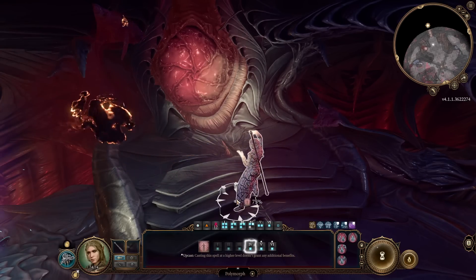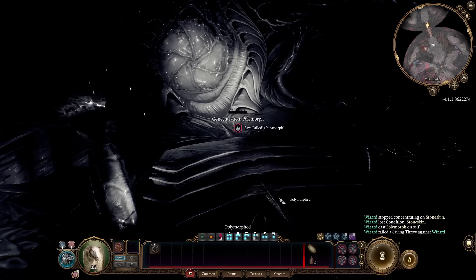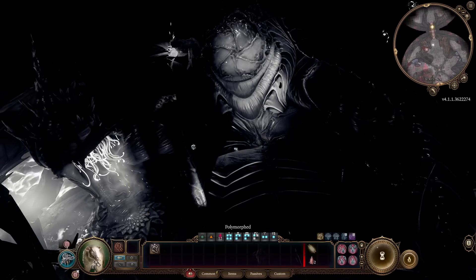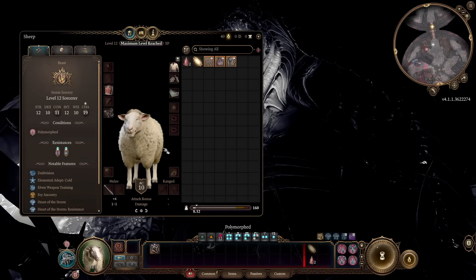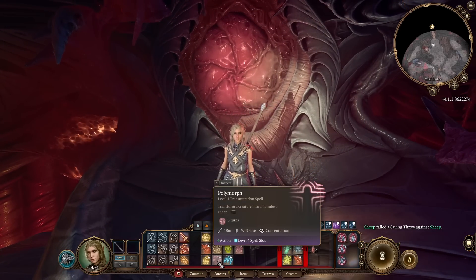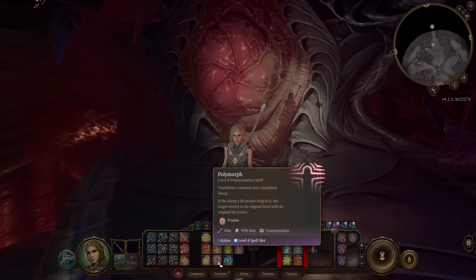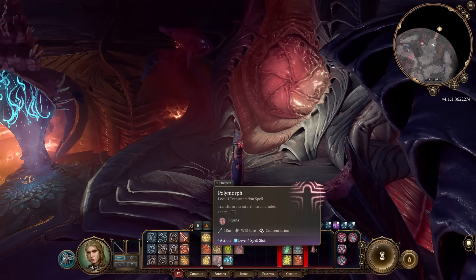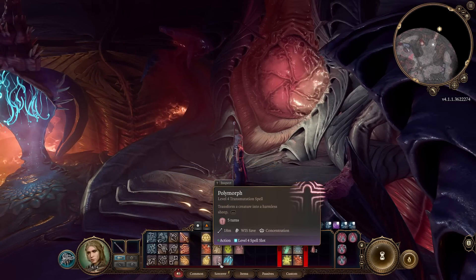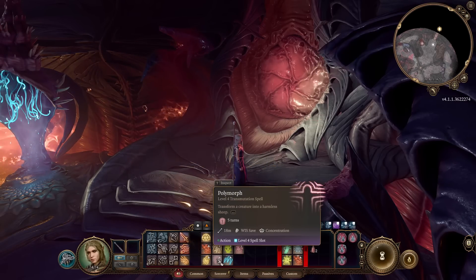Polymorph will make someone a Sheep — even yourself. This beautiful Sheep is actually our character right now. Polymorph has ended. You can turn anyone into a Sheep for 5 turns, but it works the same as Druid spells. When the Sheep is reduced to 0 hit points, it will revert to its normal form. You can cast it on enemies to remove them from battle — it's a concentration spell. You can also cast it on allies to save them if they're in a bad position.